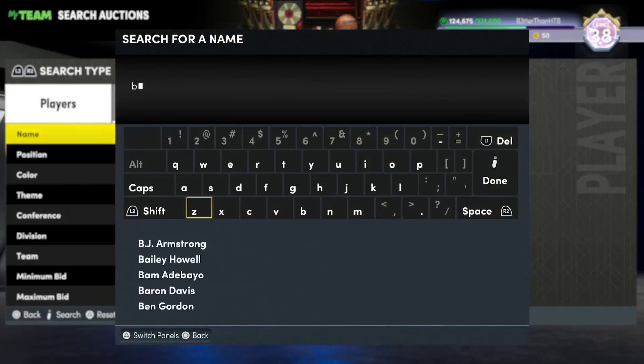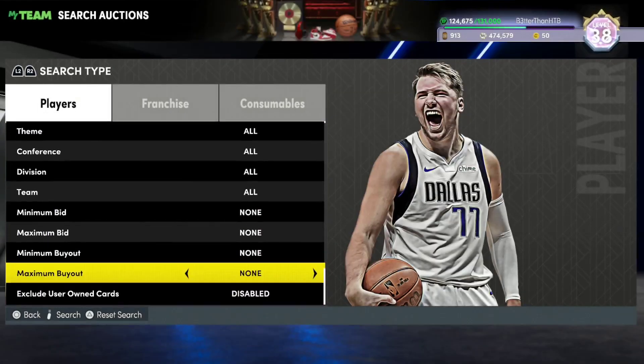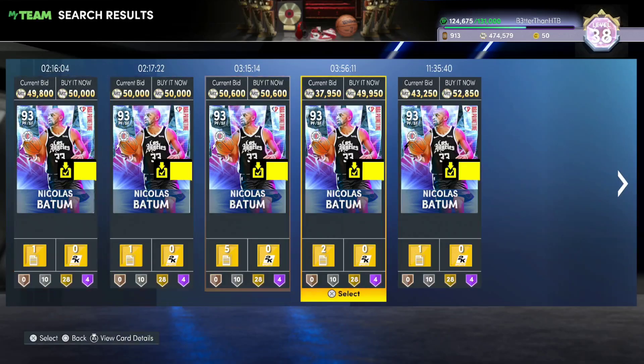Another player in my squad — this is the most expensive player we have — it's Nick Batum. For Nick Batum's price he's brilliant. If you're looking at Nick Batum he's like 50-ish K MT, and he takes about 20–30 minutes to Evo to max.